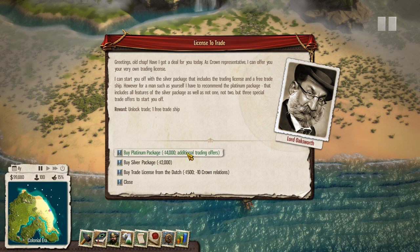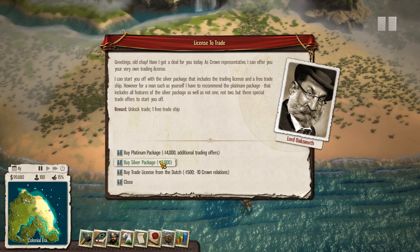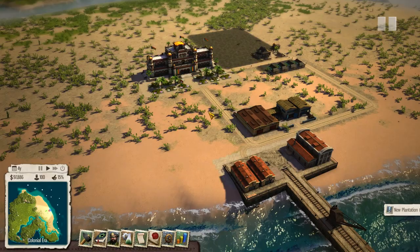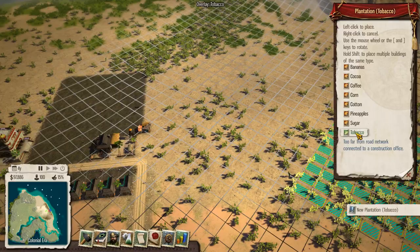Here he is. We want to keep the crown pretty happy, but I'm not really bothered about getting all the trade deals. We'll just buy the silver package and we'll be happy about it. We can build a tobacco plantation, which is fine. So raw resources - let's get a plantation on the go for tobacco.